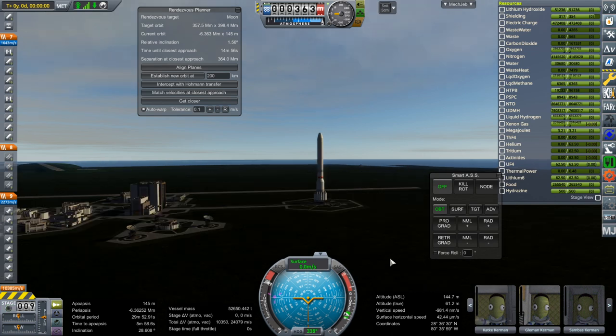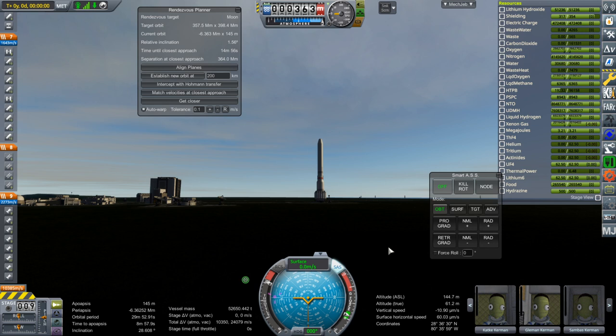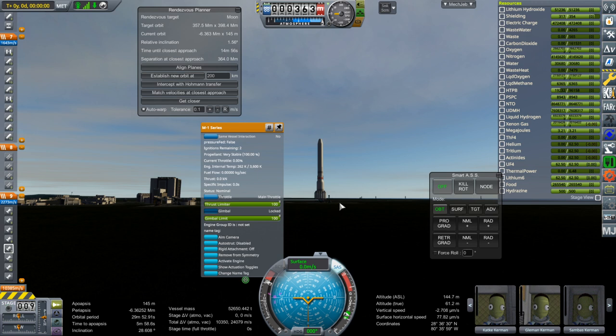Hold on to your ears — throttle up, SAS is on. We have more than 100 engines going. It's 105 engines: 64 RD-270s and 41 M1s. Ignition.